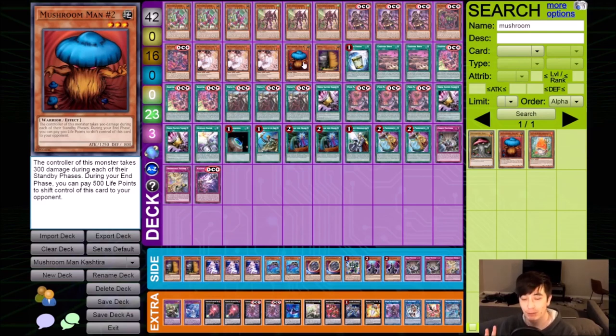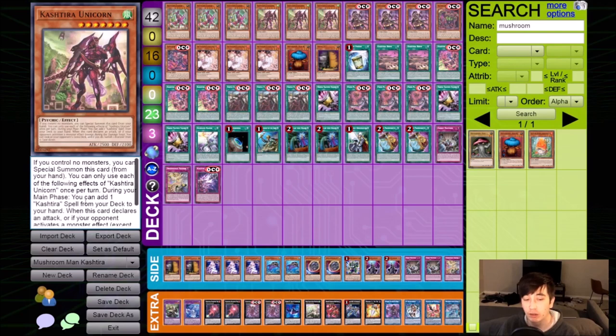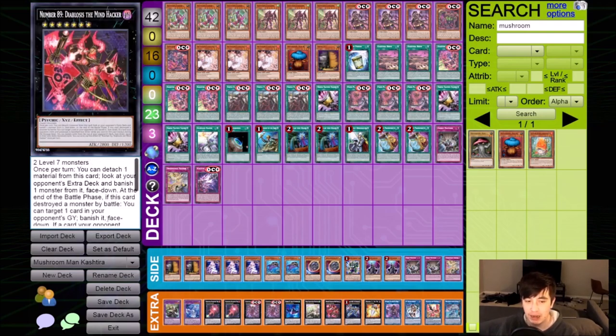Secondly, it also forces your opponent to activate a monster effect, and that triggers Unicorn, which lets you look at your opponent's extra deck and banish a monster face down. A lot of players are prepared for one extra deck banish, but they also run Diablosus the Mind Hacker, which also banishes a monster from the extra deck face down. Sometimes you can deal with one, but your deck's not prepared to deal with two. That's sort of where Mushroom Man Number Two comes in.